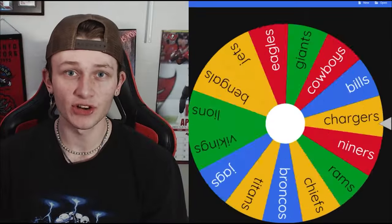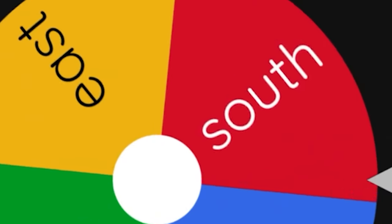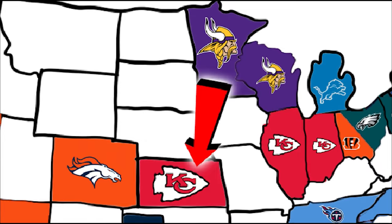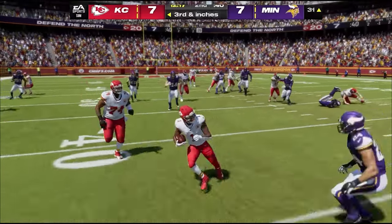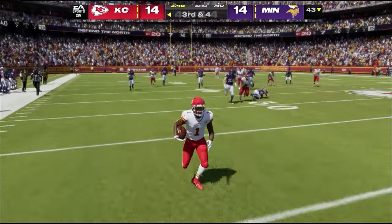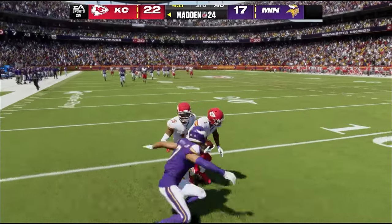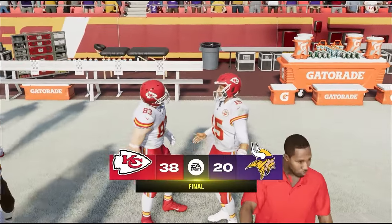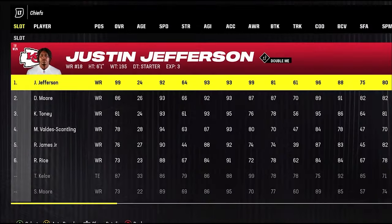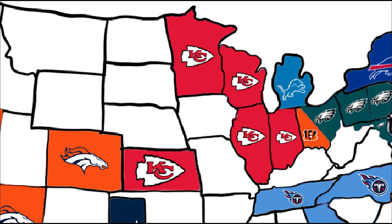After three straight Jaguars games, the wheel lands on the Vikings heading south to play the Kansas City Chiefs. If the Chiefs win, they add Justin Jefferson — insane, since they already have DJ Moore. Primetime Kirk just doesn't show up. The Chiefs absolutely destroy the Vikings, winning 38-20, landing Justin Jefferson and all of Minnesota's territory.